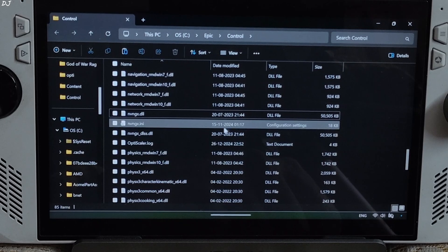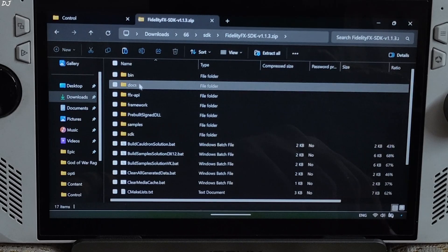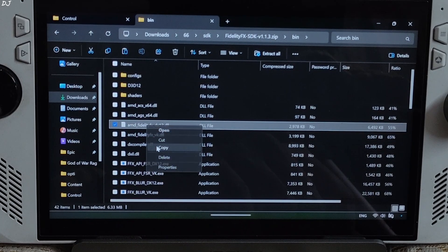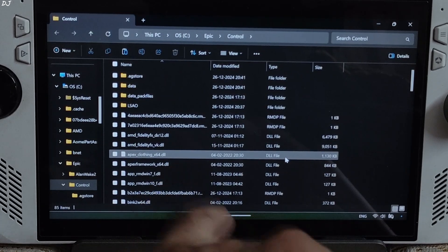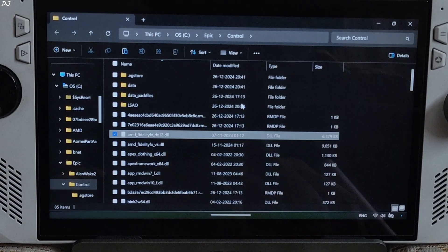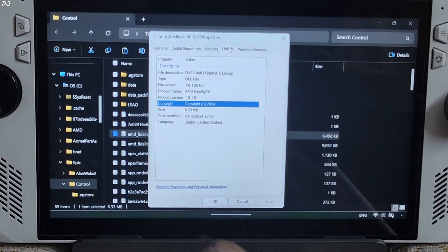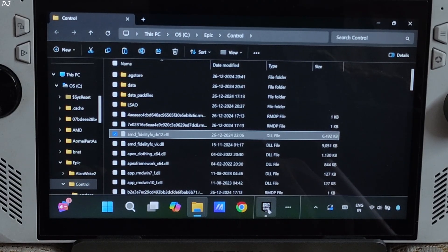Now I will manually update FSR. Open the FidelityFX SDK .zip file and open the bin folder. Copy the dll file named amd_fidelityfx_dx12 and paste it in the game's install directory. This file is already present in this directory, so you need to overwrite it — click Replace. You can check its version: right-click, Properties, Details. Its version 1.0.1.39157 corresponds to FSR 3.1.3.